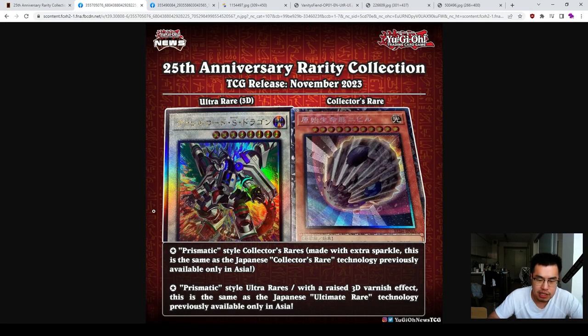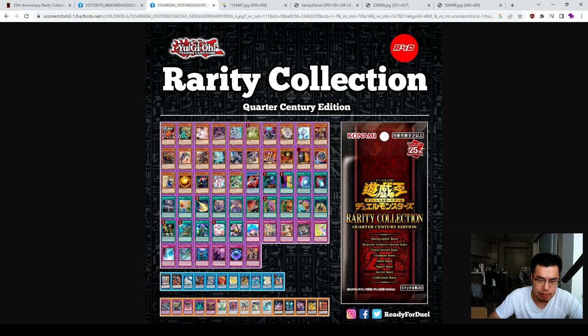We're also getting some new rarities: Prismatic Style Collector's Rares and Ultimate Style Collector's Rares, which were slightly different in the OCG already. They have a lot of texture on them, which is really neat. Looking at the full list based on the OCG, we're getting a lot of good reprints — Ice Dragon's Prison, Tactics, Spellbook of Judgment, Vision Hero Faris, Raigeki — all cards that are a couple of bucks each. Especially Pot of Prosperity, which is still like $40 to $50. Extra deck reprints like Borrelode, Savage, and Baron of Lure are also included — finally reprinted in an accessible format.